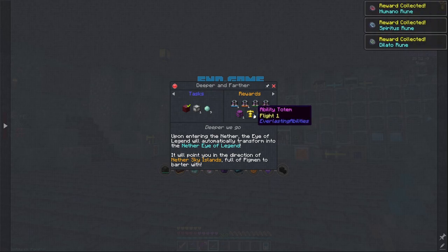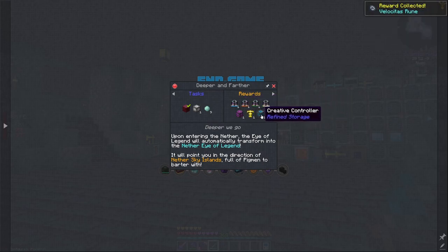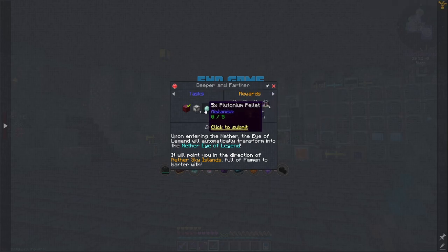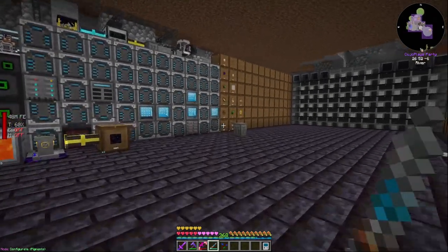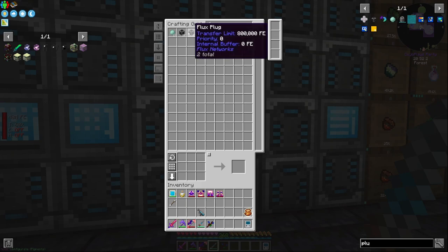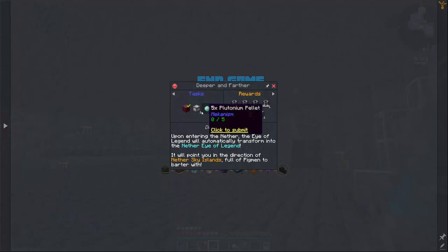Getting the Flight Token would be awesome. Creative Element Containers and a Creative Energy Cell would be amazing — that means our Refined Storage system won't need any power. We also just need a Supreme Frame and some palladium. Let's craft the Supreme Frame — we need five plutonium pieces — and there it is. Geez, we're killing it at the start of this episode.